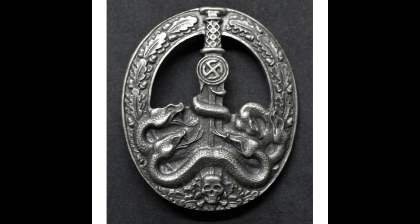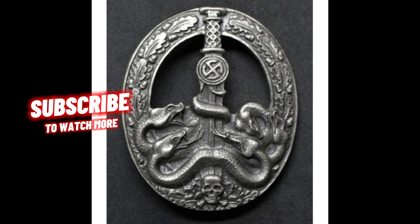All versions of the badge share a common design, featuring a skull and crossed bones at the base, surrounded by a laurel wreath of oak leaves and centered with a sword. The sword's handle bears a sunwheel swastika while its blade is depicted plunged into a hydra with five heads, symbolizing the partisans.